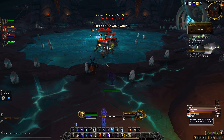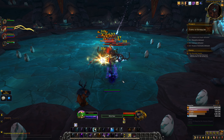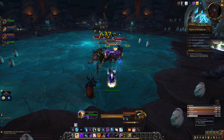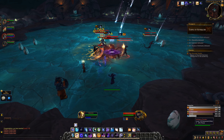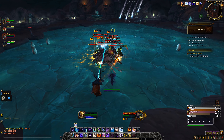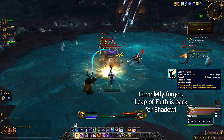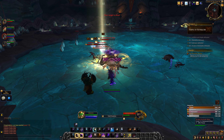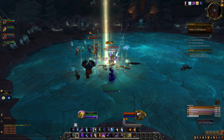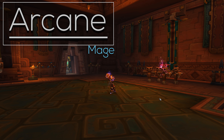Overall, Shadow Priest feels like a DoT class that is also quite bursty — a sentence I never thought I'd say. What could fix Shadow? My favorite community suggestion was to just turn Void Form into a cooldown, simple — much like how Breath of Sindragosa works — and the rest of the spec goes back to being a dot class. The talents would have to change a lot, but that'd be a good thing. Currently its talent choices and gameplay just feel messed up — like earphones tangled in your pocket. Hopefully it gets fixed in 8.1.